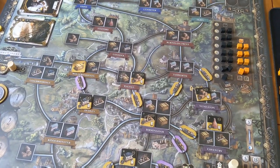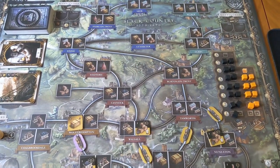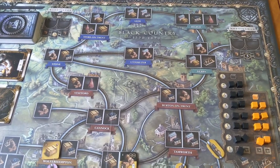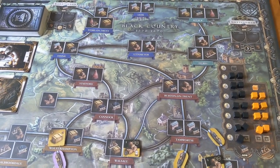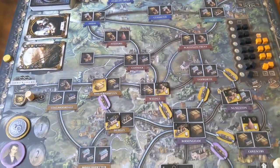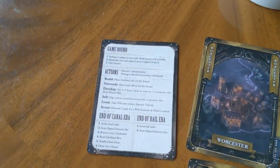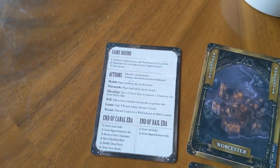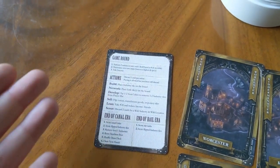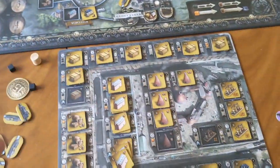So let's talk about how I feel about Brass Birmingham. First off, this is a really brief overview — there are quite a few exceptions and minutiae that I mentioned at the beginning that will throw a spanner in the works. However, I'm still impressed about how the rule set is boiled down into just a few actions: the build, network, develop, sell, loan, and scout actions. And to be honest, half of those are really simple.